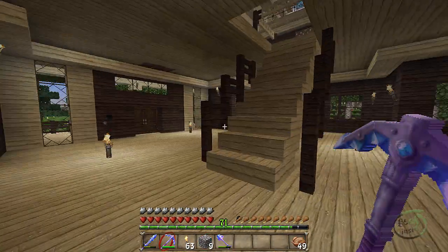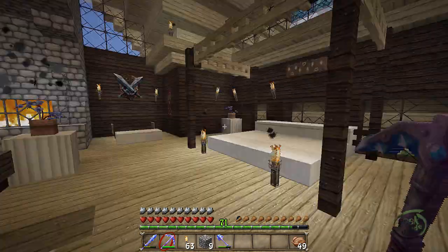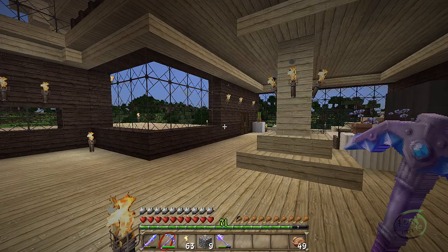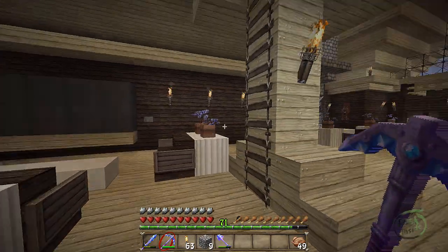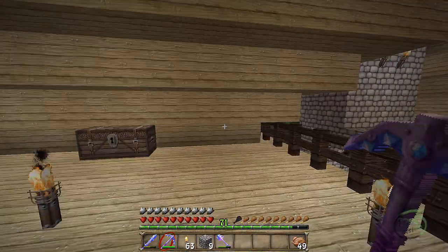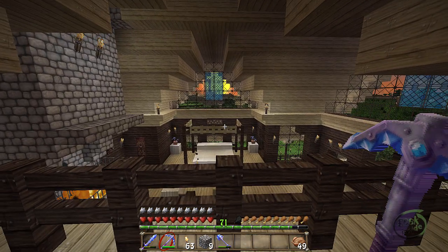I did want to show you around. This is the master suite, the sitting area, the media room, and the attic - my intention was to bring a bunch of storage up here. Looks like it's getting ready to get dark.